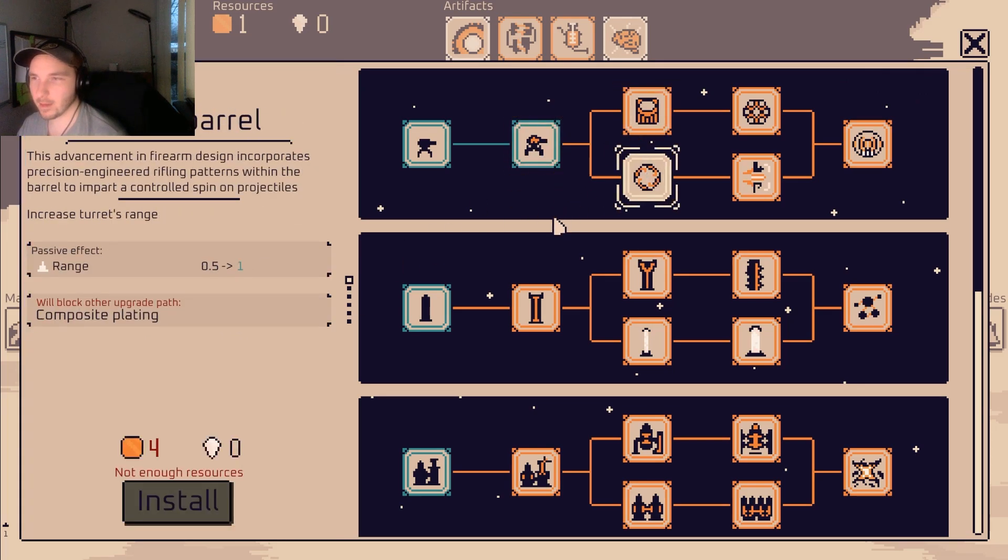I always consider upgrading the wall after I miss the upgrade window. Actually, we got it — that should be good enough for now, until some flying bozo shows up. Let's get another generator — we want as many of these as we can get. A scorpion dude! Oh my god. Do they have enough to kill it? The wall is helping a lot. Oh no, they just got it — damn! Let's get the rocket dude.